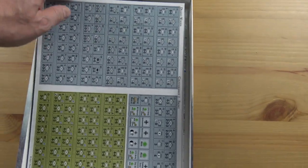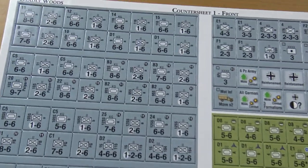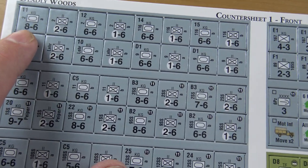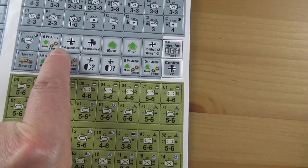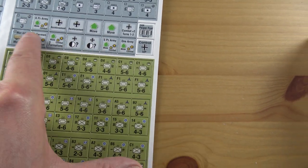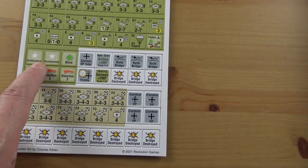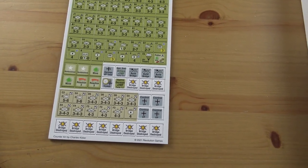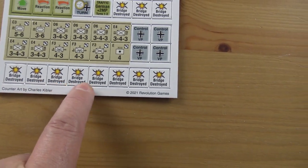Next we get the counters. These look really impressive — they're one and a half inch counters. The German ones are all your standard counters. Then there are the chits for the chip pull mechanism. You put the German ones in for the Germans and the Allied ones in for the Allies. There's quite a few as well, so that's good — I like it when there's lots of variety with different chits. There's even a bridge destroyed counter, so you must be able to destroy bridges.